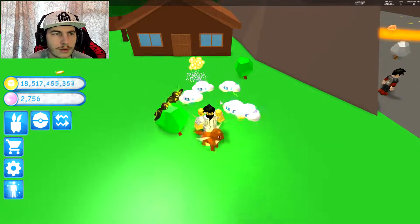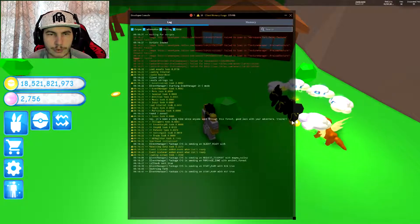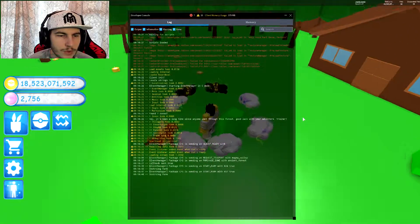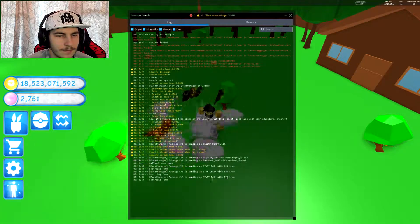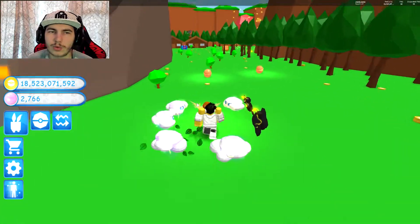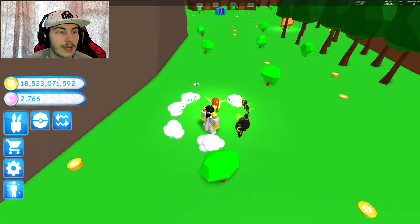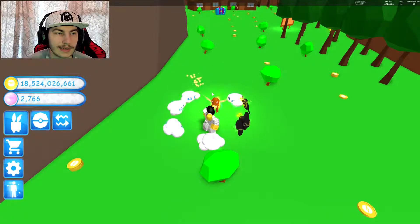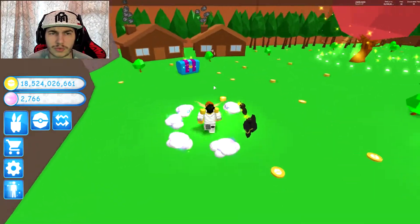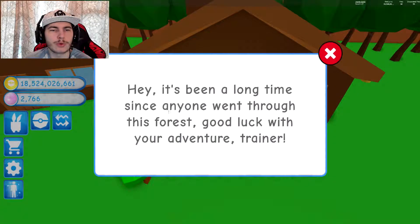They have like 1.2 million. Can I press F9 to actually see how much I get? It doesn't actually say how much you get, like Pet Sim does. I always thought it kinda did, but I never really checked it. Okay, so I have 18 billion, 523 million. How much do I get? I get about a million for like the small coins, so that's actually really good. We've got another NPC over here. It says: 'It's been a long time since anyone went through this forest. Good luck with your adventure, Trainer.'